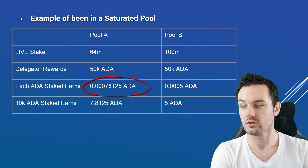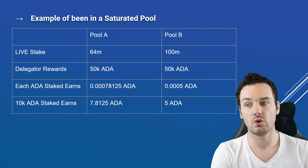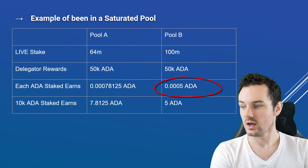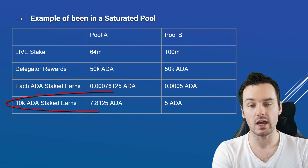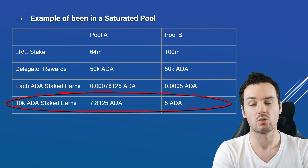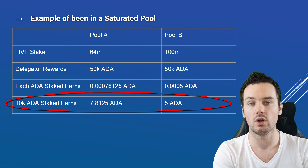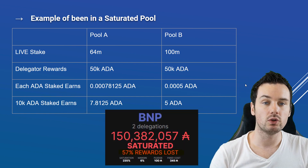When you break that down with these example numbers, each ADA staked in Pool A is going to earn 0.00078125 ADA, whereas each ADA in Pool B is going to earn 0.0005 ADA. Bringing this back up a level: if you had 10k ADA delegated to Pool A you would get 7.8125 ADA in rewards, whereas in Pool B you would only get 5 ADA. This shows that if you're in a saturated pool you are going to be earning less rewards.